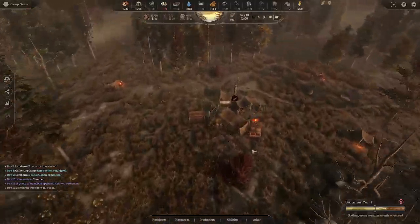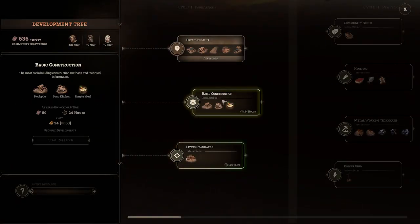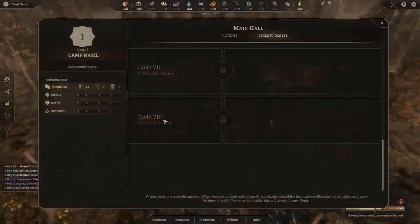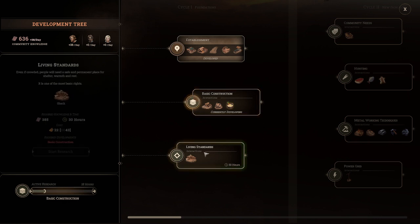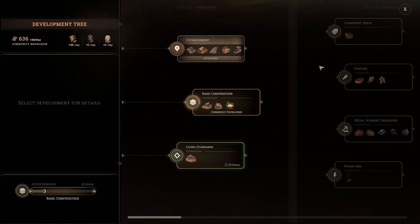Now that we've got lumber coming in, we're going to start our next technology research. We're going to do the soup kitchen first — the one for food, Basic Construction. When you research these, the left side shows 24 or 30 hours — that's how many in-game hours it takes to learn that technology. There's a progress bar at the bottom.